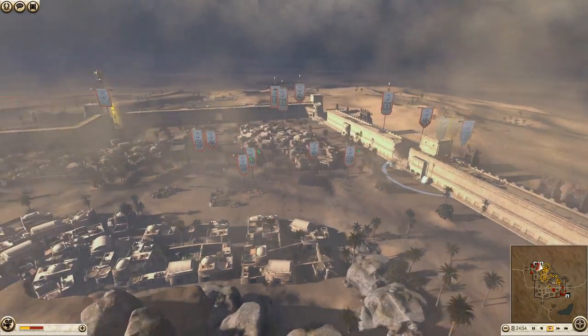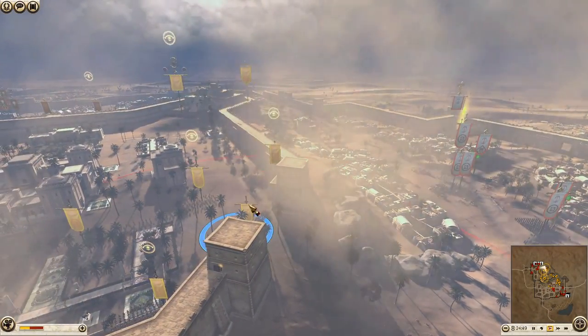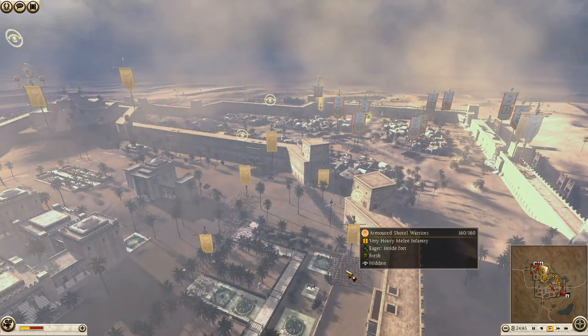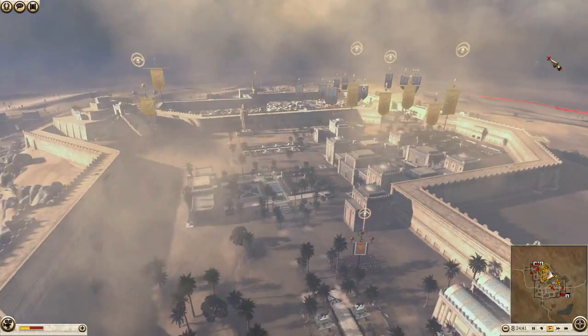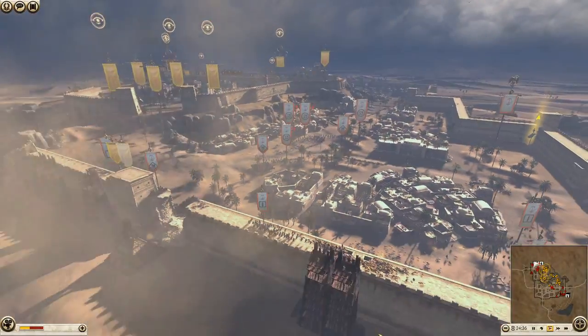Seleucids have basically cleared up over here — they've pushed all of Kush's forward troops back. Kush has very little in defense now: he's got Nubian spears, some archers, and armored warriors. They should hold for a while against most of the forces the Seleucids can bring to bear.